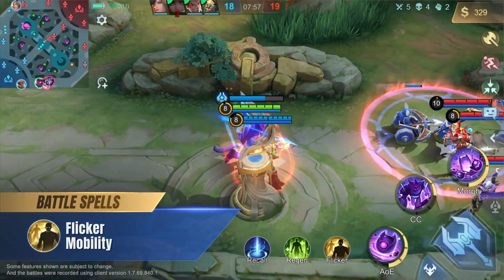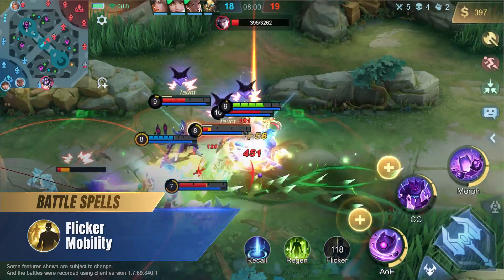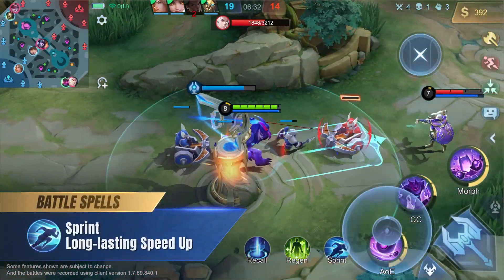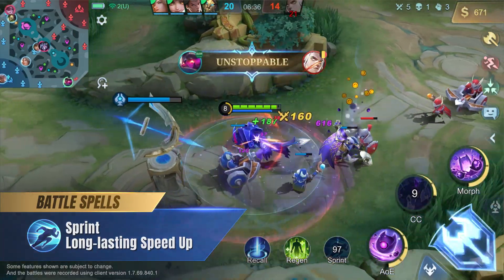We recommend the Flicker battle spell for Glue, as it will boost Glue's mobility and it can be combined with his first skill to instantly immobilize the target enemy. We also recommend the Sprint battle spell for him, as it allows Glue to quickly reach the Goo on the battlefield to trigger the explosion.